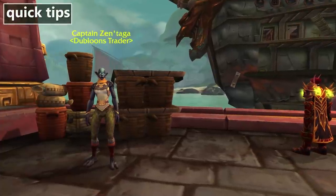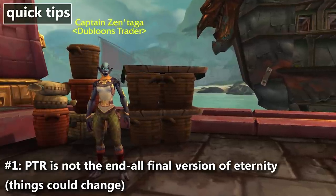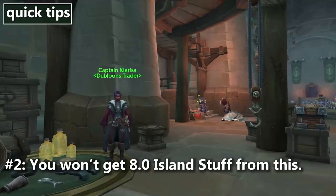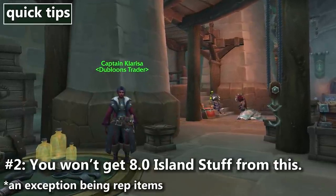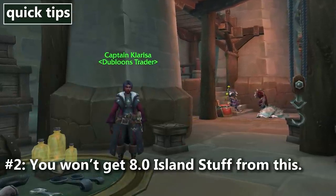Before we get into what they offer, there are two important things to know. First, this is PTR and the prices in particular may or may not be final. Second, the existing mount, pet, and toy drops from Island Expeditions are not on this vendor. This is for buying new stuff being added in 8.1 — you'll still need to have those original collectibles drop the old-fashioned way if you want them.